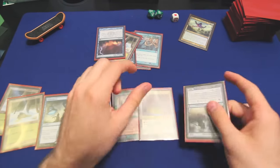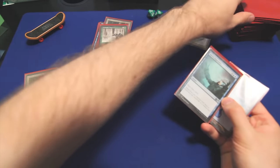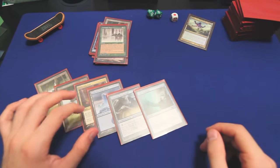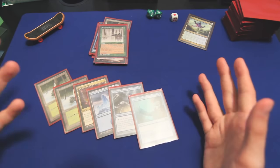Again, not perfect. I think we want to mull down here. I'm going to keep these three and pitch these four to draw three. I like that so much better. We have land drops for four turns, a Metamorph for some utility, and a Jace's Ingenuity to refill our hand. Ideally we'd have more ramp and maybe a counterspell, but this'll work.